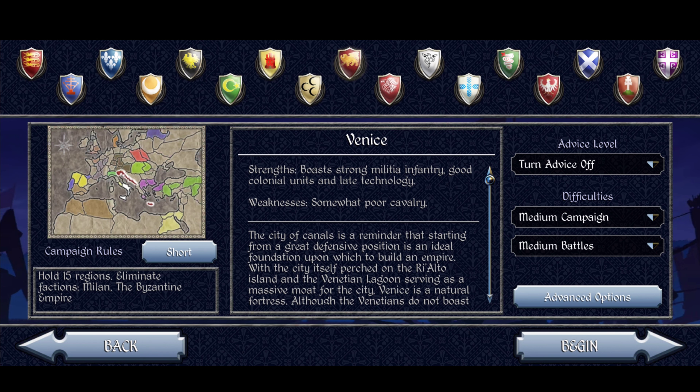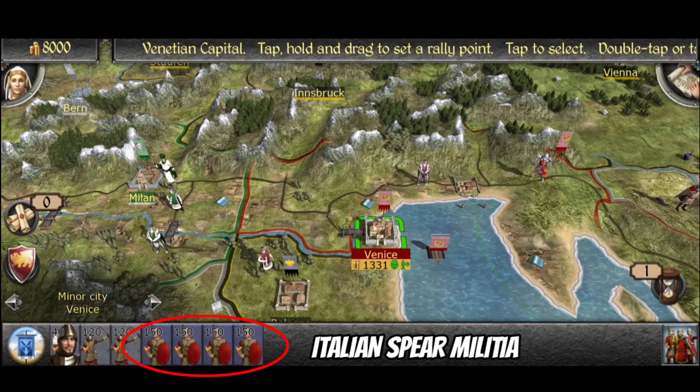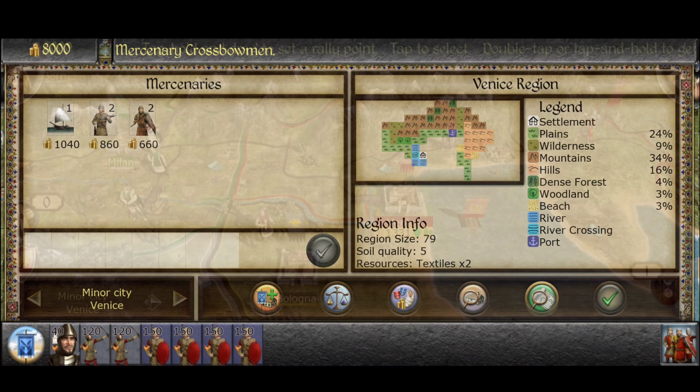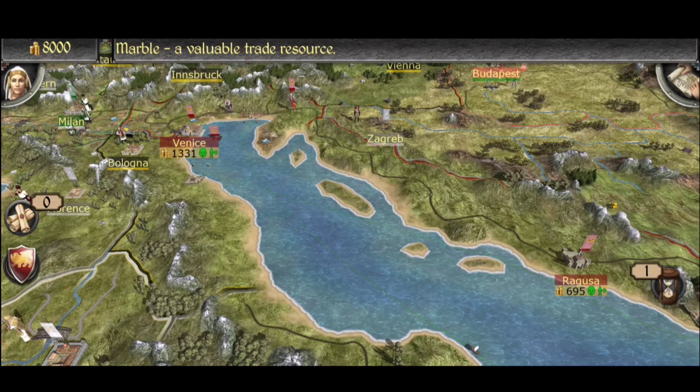So the first thing we're going to talk about is the strength of the faction itself. As Venice, it is probably one of the strongest early game factions in the game. You've got Italian spear militia at your disposal and available to recruit right away. If you like being aggressive, you can upgrade your garrison quarter in Venice to get access to Pavise crossbow militia, or you can recruit a couple of crossbowmen mercenaries in the area if you're impatient.